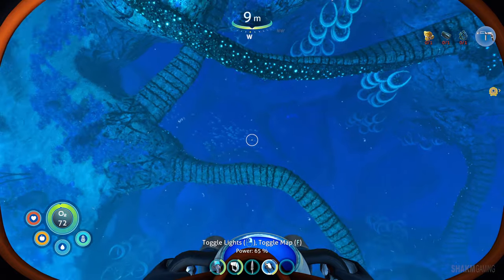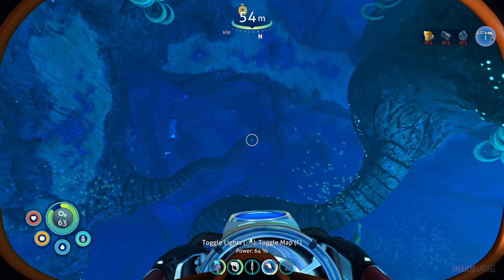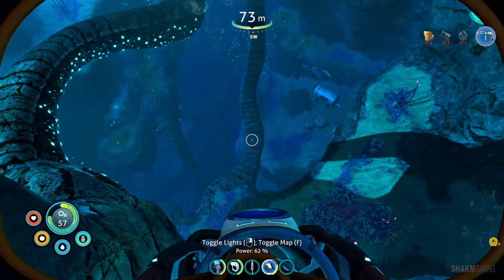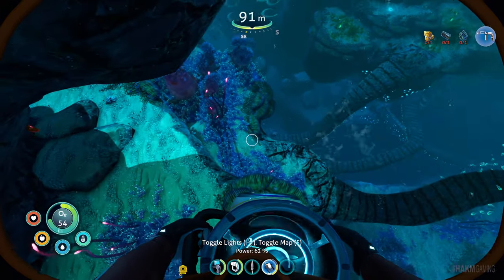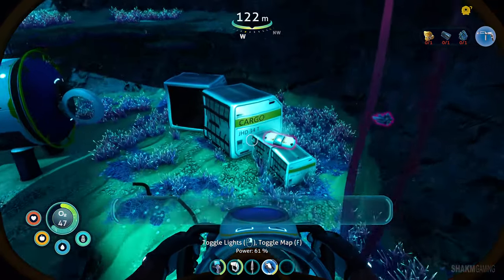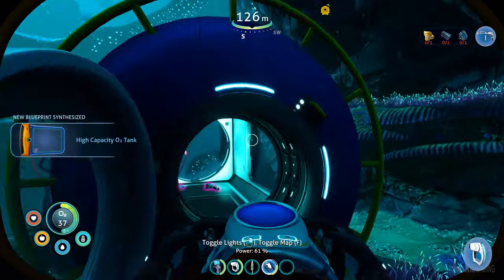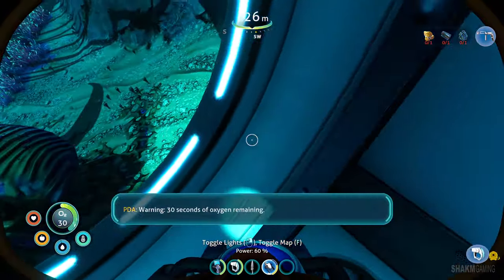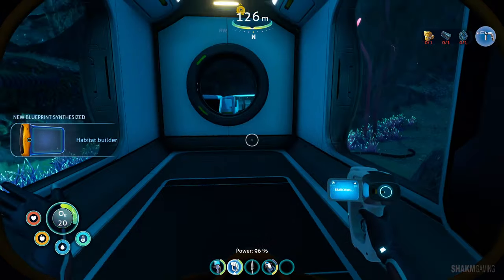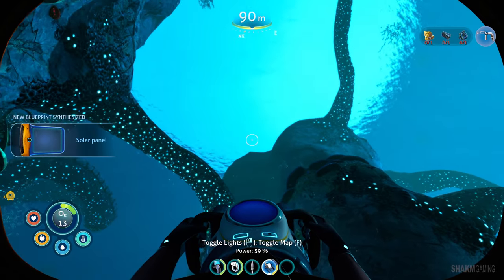Or maybe we should try - I see something directly below, and there are sharks all over the place right next to it. I'm going to try anyway. At 100 meters, oxygen efficiency decreased. What do we get? A high capacity tank blueprint - new blueprint synthesized! Warning: 30 seconds of oxygen remaining. There's a shark right outside - go go go! Did we also get the builder tool? We got a lot of blueprints!